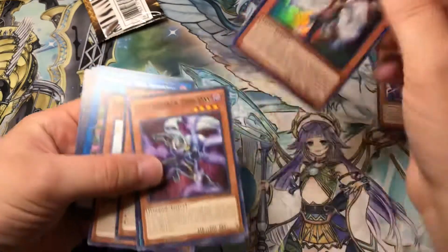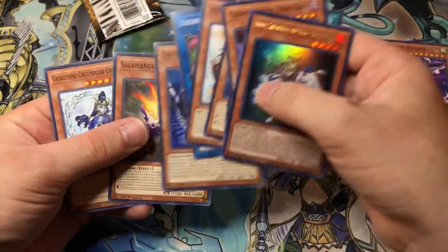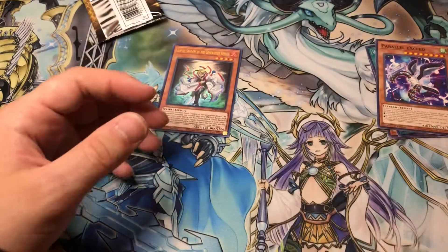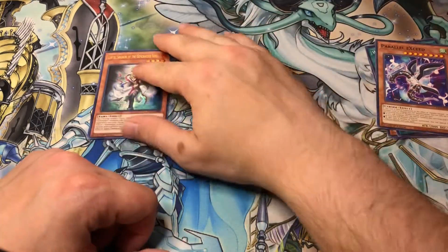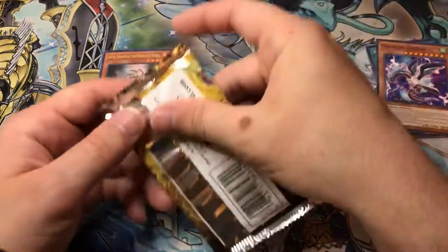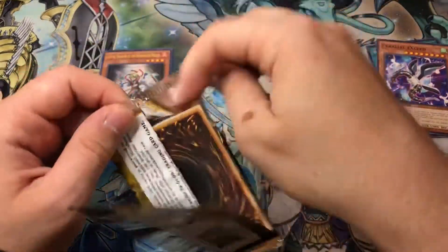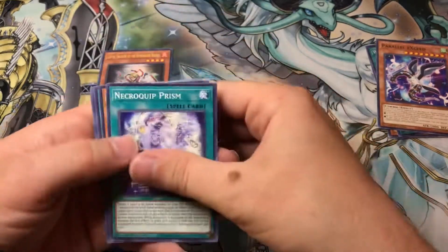Looks like we have a Flop Tier - Shadow of the Generator Bosses. It's our first Ultra Rare, pretty sweet. I've been tempted to build Generaiders but they're really expensive for like a Tier 2 deck. Maybe one day in the future - comment below, let me know if you guys want to see that.